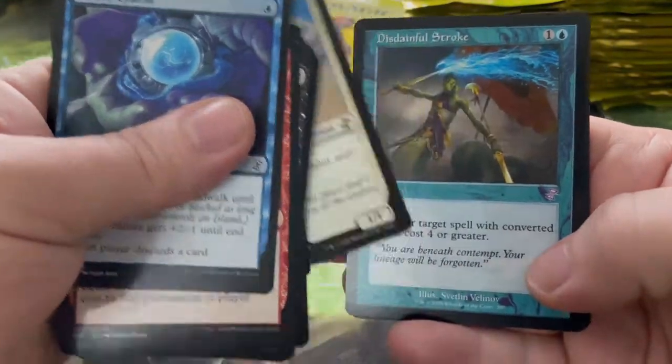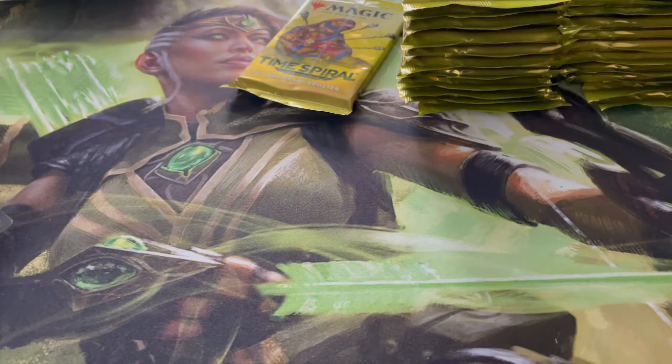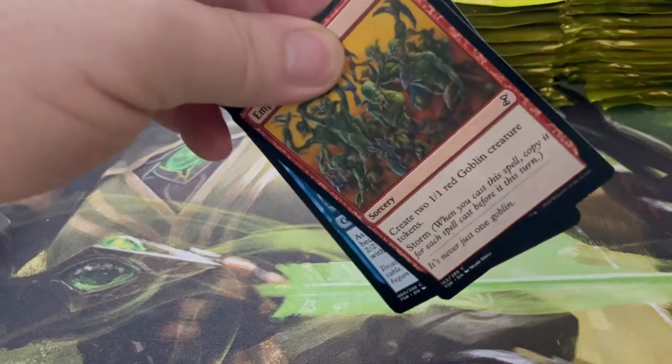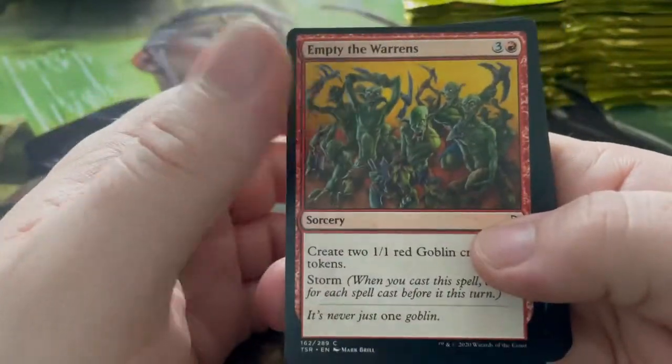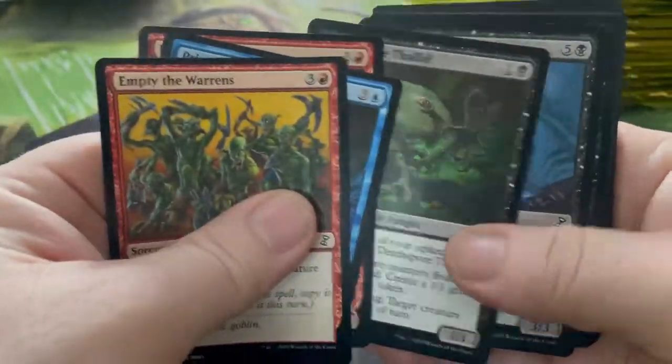Angara Condor, and Disdainful Stroke, and we've got a foil Fathom Seer! So we've looked at a lot of the cards so we're going to go a bit faster now because we've still got a long way to go and this video is going quite long. Let's just go straight through now.